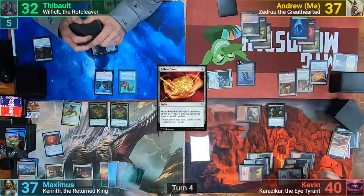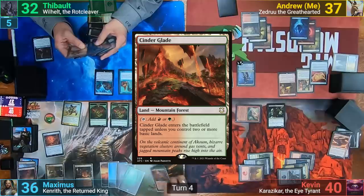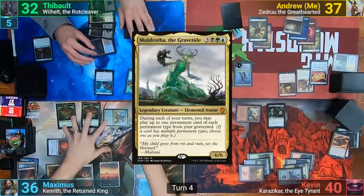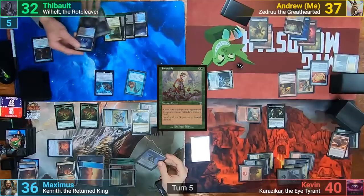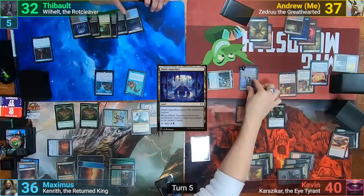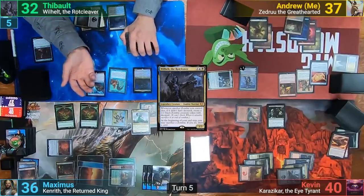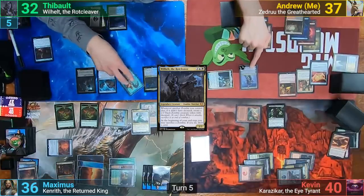Maximus finds his land and draws, plays a Scalding Tarn, sacrifices it to find a Cinder Glade which comes in untapped. He then swings the Knight of Reliquary Adventurer, who takes the hit and loses 4 loyalty counters. Maximus then casts Muldrotha in his second main phase and enchants the Elemental with Fortitude before passing. Thibault plays a Dimir Aqueduct which enters tapped, bounces a land back to his hand, and then casts Wilhelt, getting a token copy from Reflections. He sacrifices the token to the Legendary rule — this has the real Wilhelt see a zombie die and make a decayed zombie token. Moving to combat, he swings the Drake to take out Venser.